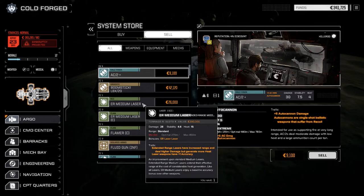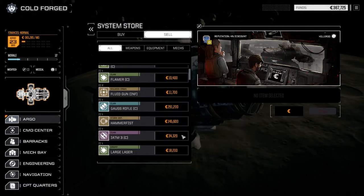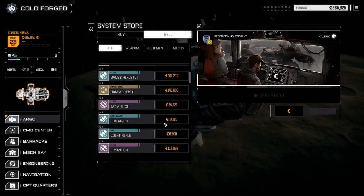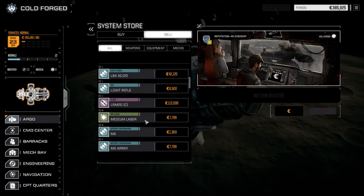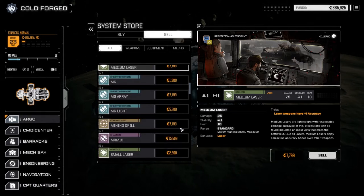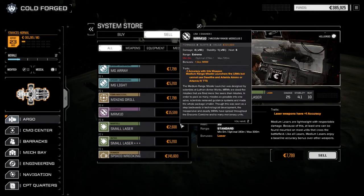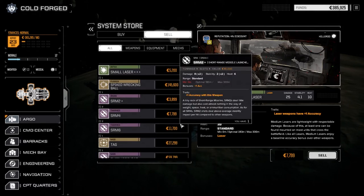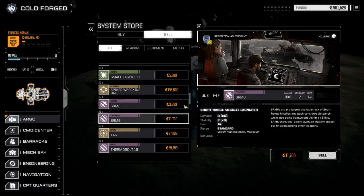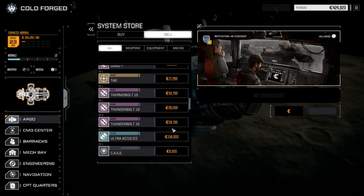ER mediums - let's sell the Inner Sphere one and keep the Clan. Large laser - sell that. So we have enough now. We need enough to be able to jump as well. Let's hold on to the medium lasers - I'm going to need them for the Phoenix Hawk. Mining drill, MRM, small lasers, wrecking ball, SRM 4s and 6s - we're going to get these at some point. Alright, we've got enough for a jump now. Let's have a look at the command center. There's a robbery mission - ambush convoy. Abandoned dropship, one skull. We could take this and go all cash on it. Heavy lance at one skull - who knows. Defend base, one skull - no thank you. We need to move systems now.